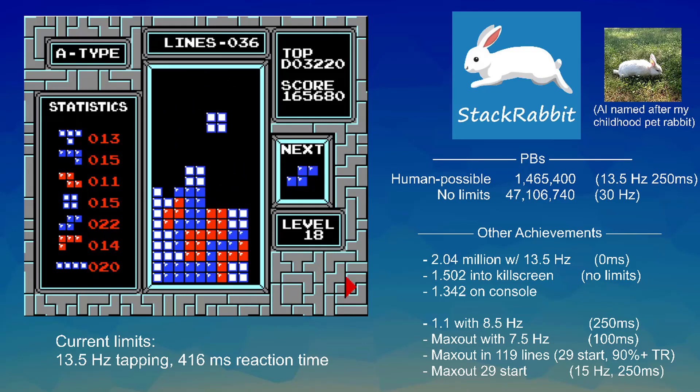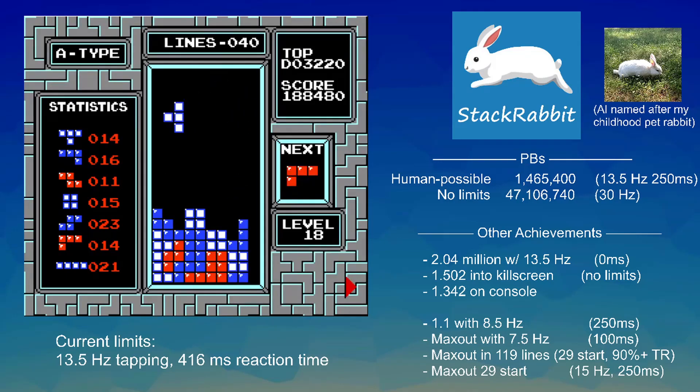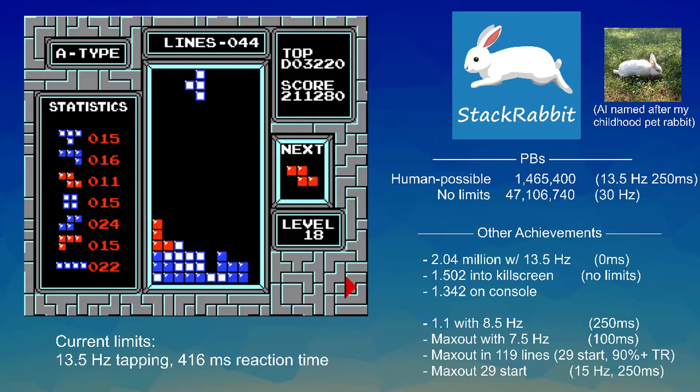There's also a really cool component contributed by Fractal, another Tetris player, and that's a rating for how good all the different board surfaces are. If you take away all the holes and how high it is and what level you're on and just look at the shape of the top of the board, that can tell you a lot about how the pieces are going to fit together.